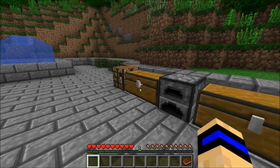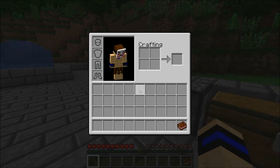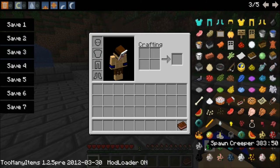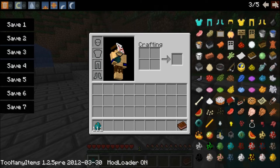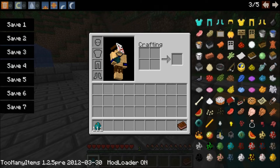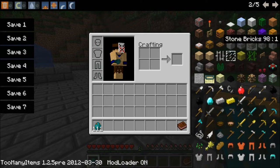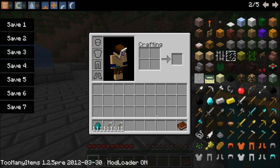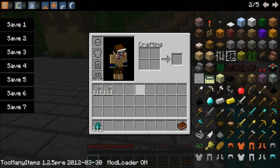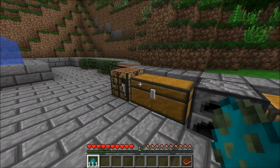So let's get started. I'm going to use Too Many Items to spawn myself some zombie eggs. Definitely going to need a lot of arrows, so just in case we spawn two full stacks of those. Let's get down to business.